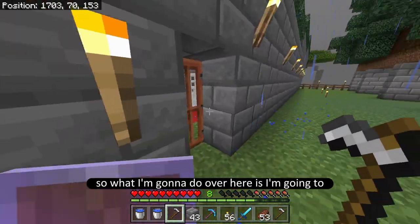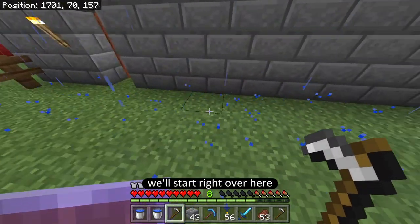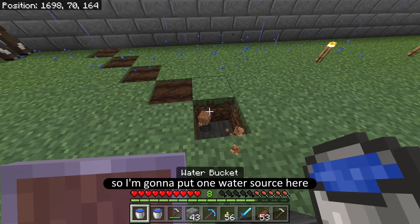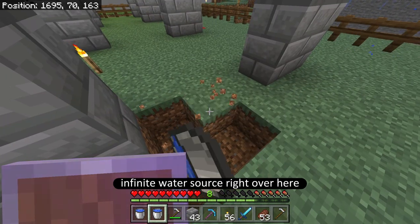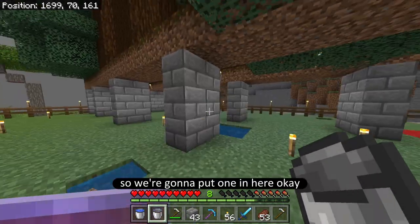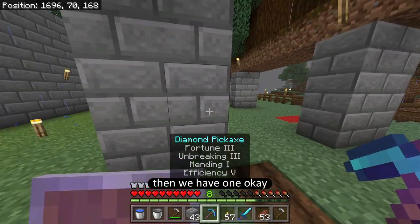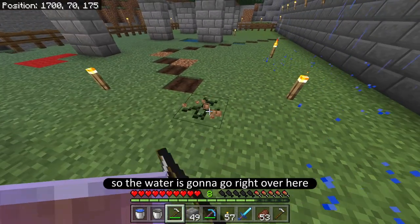So I'm going to start right over here - one, two, three, four, five - okay, we're going to start here. It's going to be one, two, three, four - I'm going to put one water source here. I'm going to dig this out so I can make a little infinite water source right over here - one water here, one water there. We'll put one in here, and these pillars are going to kind of get in the way but that's okay, we can fix that later. One, two, three, four - perfect.